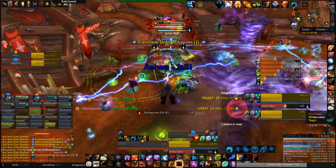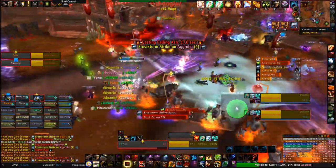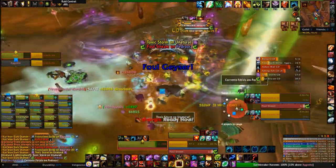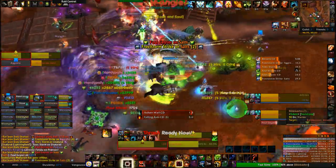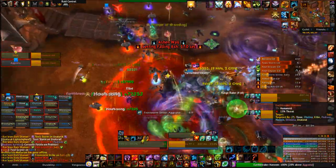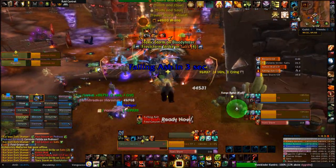That pretty much covers the entire fight. To recap in four words: don't stand in stuff. There is a ton of crap not to stand in, and the tank swapping makes it hectic. At the start, face wargs away from the other raiders and the other tank. Continue swapping bosses at five stacks of Frost Storm Strike the entire fight. At 85%, start moving away from toxic clouds and tornadoes. At 65%, watch for the green line zones and don't stand in them, then round up and burst down the adds. At 50%, watch out for the wall of elementals and the giant circle. At 25%, watch for the soft enrage and get your cooldowns ready.